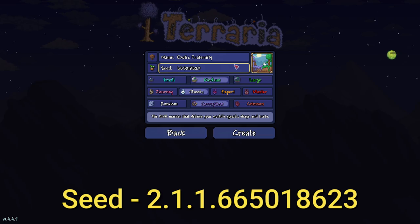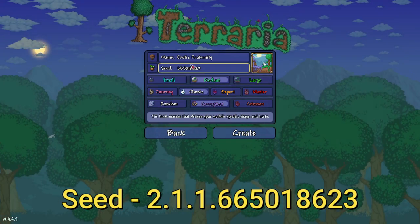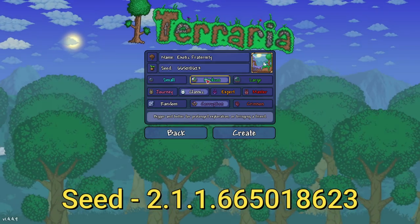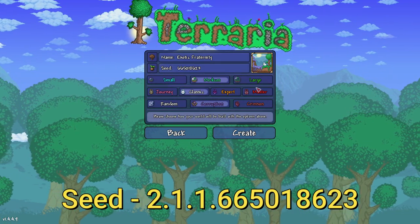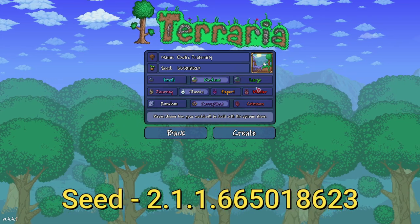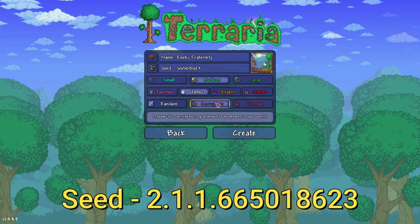It's got to be a medium world — not small, not large, those are different worlds. The difficulty can be anything you want: journey, classic, expert, or master. But if you want a journey world, you need a journey character. The evil has to be corruption, not crimson.